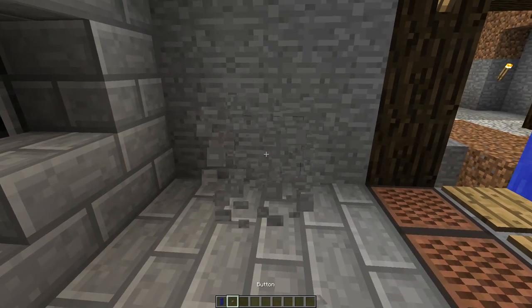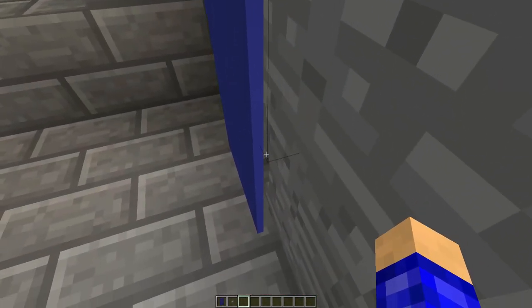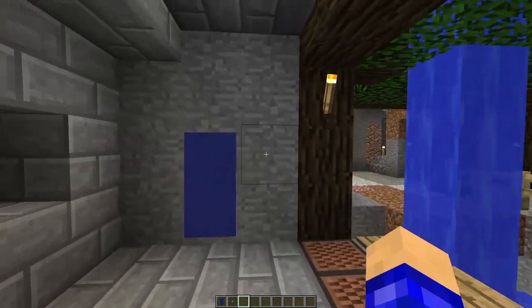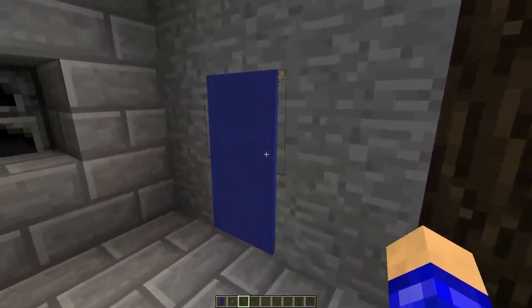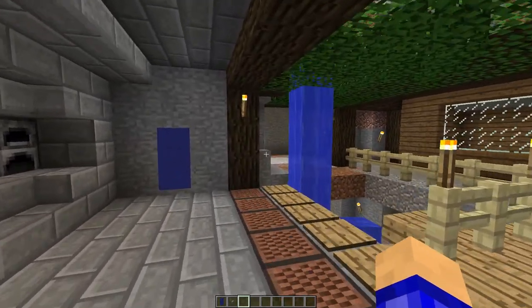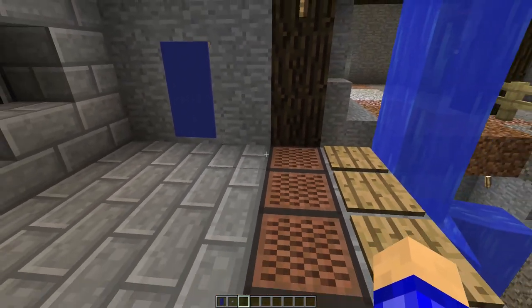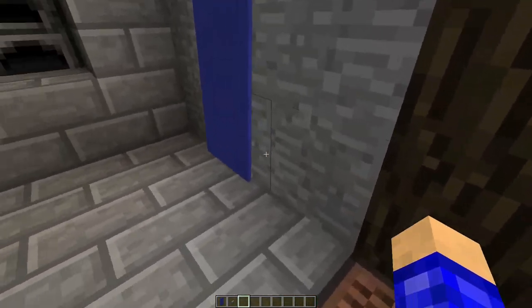You just place the button first, then place the banner over it — and there you go. Not only is it hidden, but it actually works. I suck at redstone, so I'm not going to set anything up, but you can do some crazy stuff with this. I mean, if they're not looking and it's in a cave or somewhere you'd have a banner, I probably wouldn't think to look behind a banner and find a button. It's simple but effective.